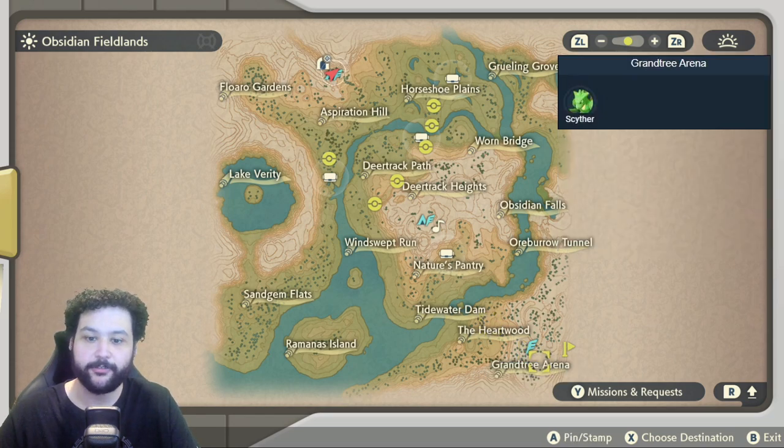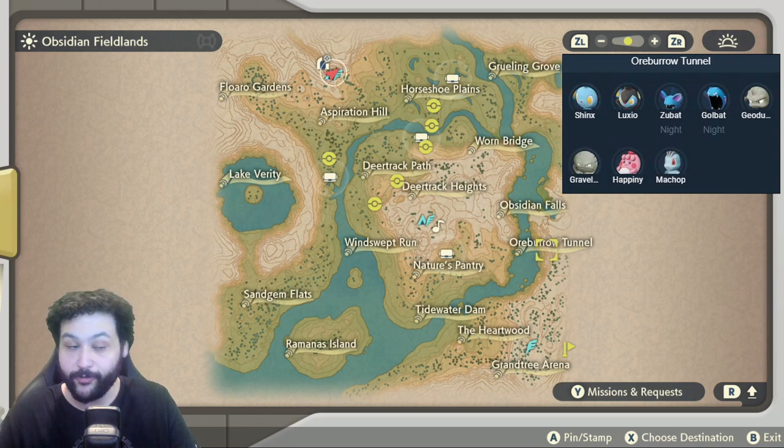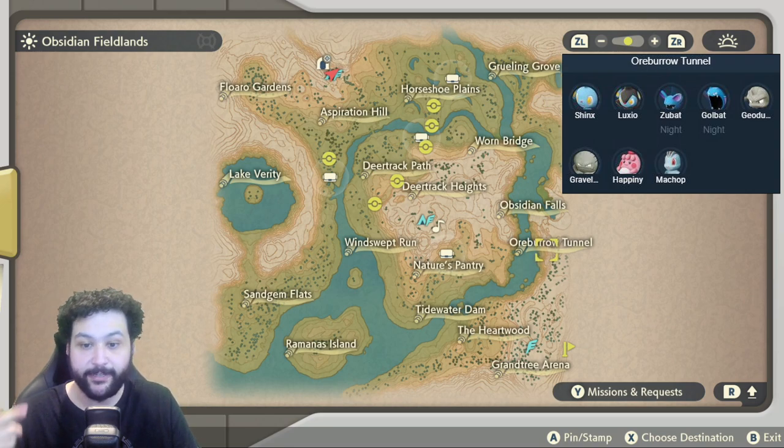Over in the Grand Tree Arena we're going to be getting just normal Scythers. Coming around to the right side of the map we're at Orenbur Tunnel, which you can actually access at the beginning of the game. Shinx, Luxio, Zubat, Golbat, Geodude, and Graveler are here, which is nice if you're trying to get the rare drop from Graveler to evolve your Scyther.